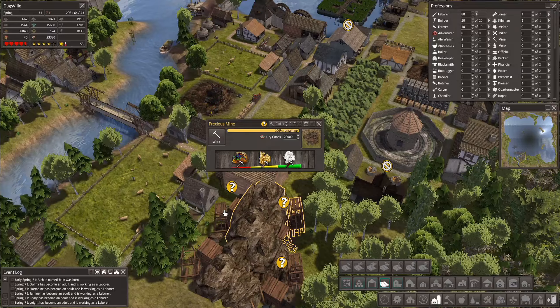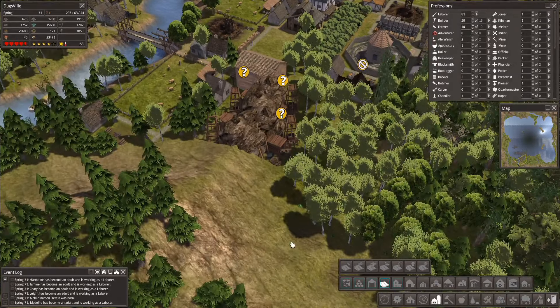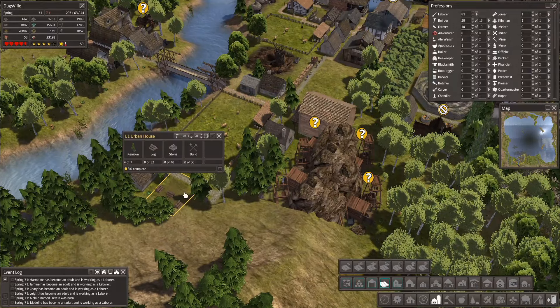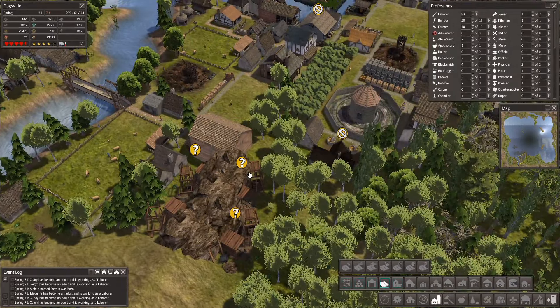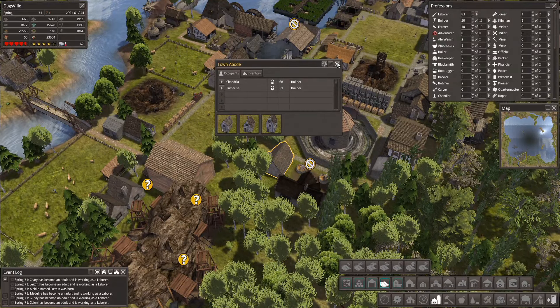So we decided we're going to do mines — precious mines, mines galore. I found a couple more spots over here. Building a home over here — basically we're going to beef this up. We just got even more laborers. Holy crap.